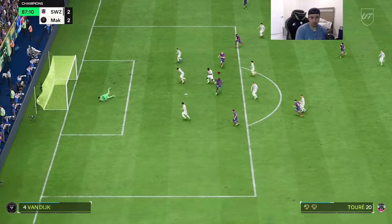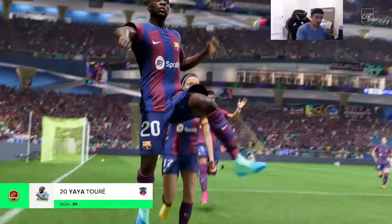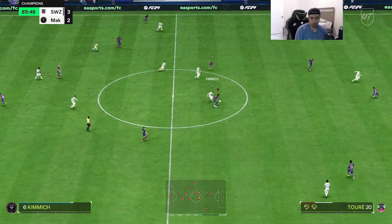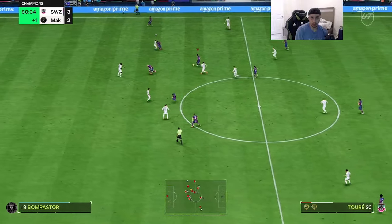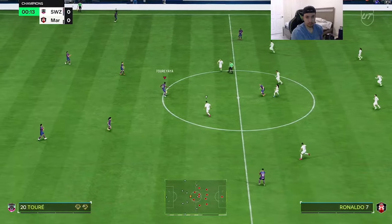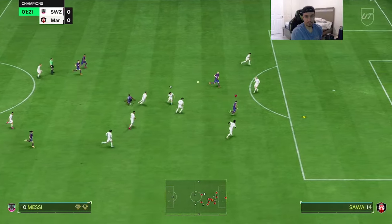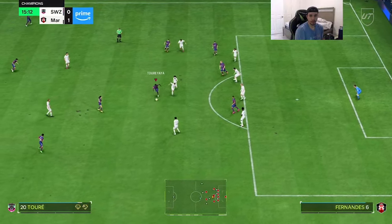Nice little one-two, a little Trivela inside the box — absolutely beautiful. We put ourselves up three to two. Very close sort of game, but Yaya with the ice in the veins. This man Yaya — you can mess up dribbling-wise and he'll still hold onto the ball. That's that body type and the physicality. Very tough to get the ball off this card. Oh, what a body on Salah right there.